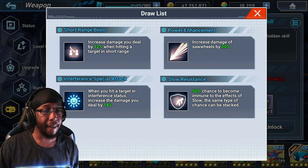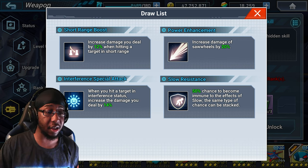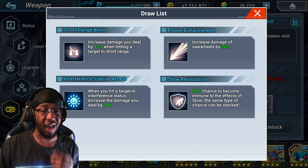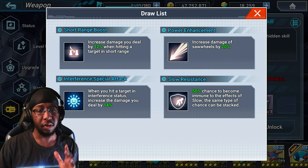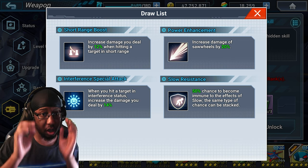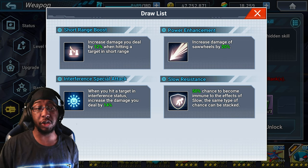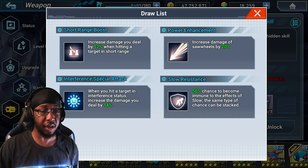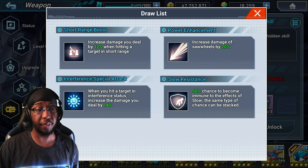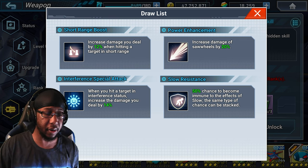Both of these hidden skills allow you to use your character skills, but if you're in PvP and the opposition disengages and gets away from you, if you have some kind of zoning character skill like Chaos Nightmare from base Double Cross, Interference Special Attack will still boost it because they're under interference status and you have this weapon active. Short Range Boost might not boost it because you might not be in short range when it connects - that's why I like Interference Special Attack a bit better.